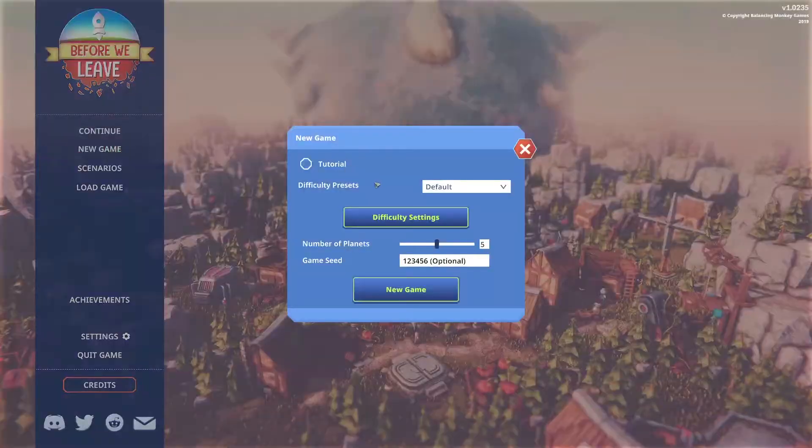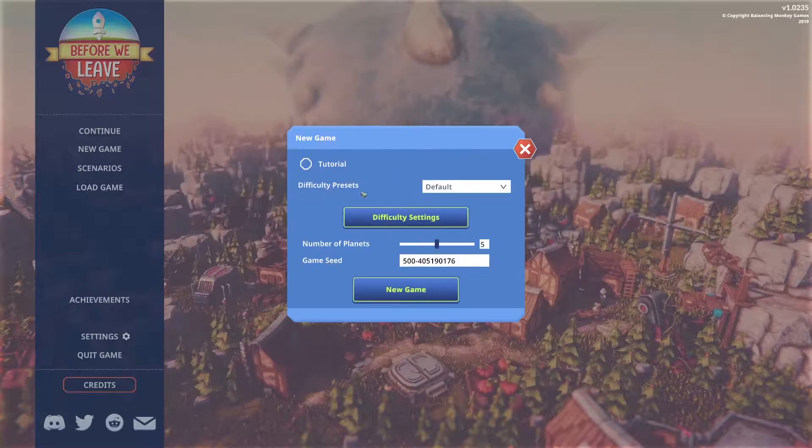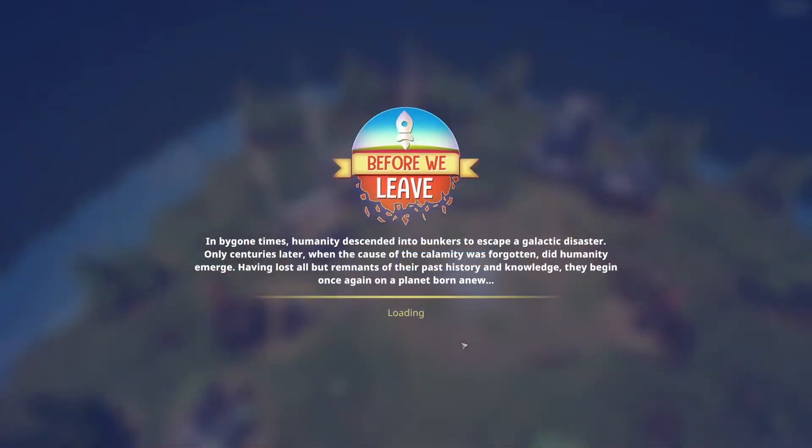I played a little bit of the tutorial already, so we're gonna start a new game. We'll turn the tutorial on and leave it on default stats. In bygone times, humanity descended into bunkers to escape a galactic disaster — only centuries later, when the cause of the calamity was forgotten, did humanity emerge, having lost all but remnants of their past history and knowledge.